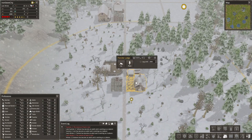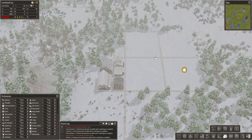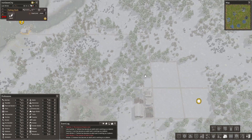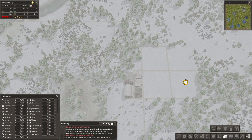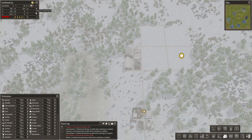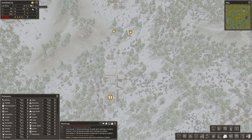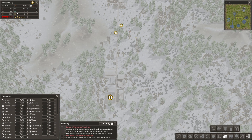Let's get all these people a good job to work. What we should do is focus on storing tools — maybe a blacksmith. We only have a little bit of iron right now.